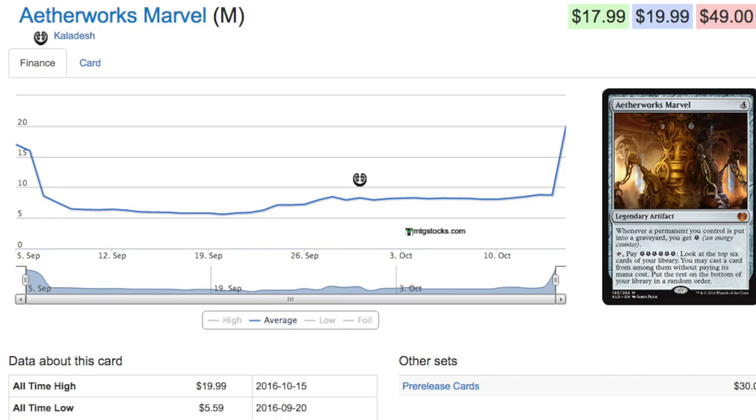Let's talk about a mythic from Kaladesh that has been seeing a lot of play and it looks fun. It's a legendary artifact — whenever a permanent you control is put into your graveyard, you get an energy counter. Pay six energy counters, look at the top six cards of your library, you may cast a card from that pile without paying its mana cost, then put the rest on the bottom of your library.